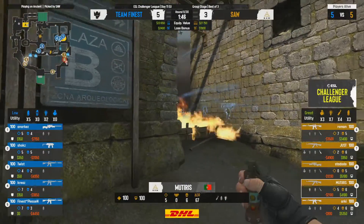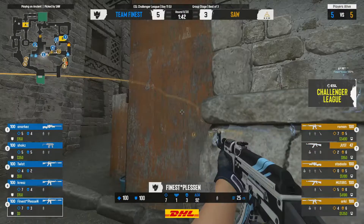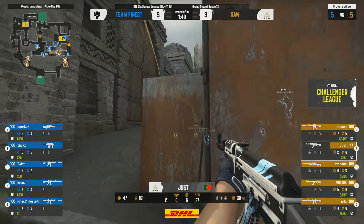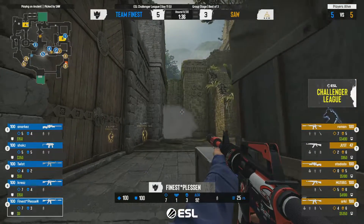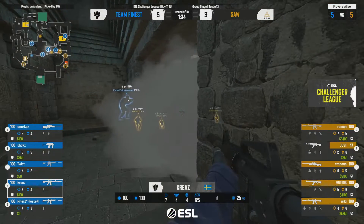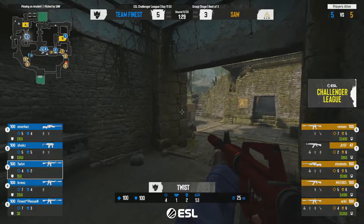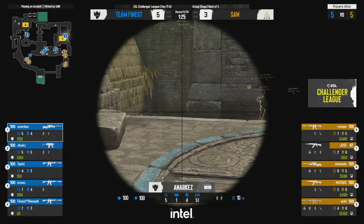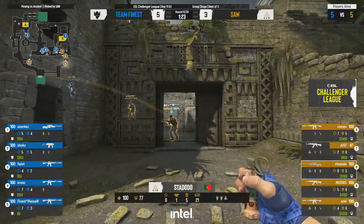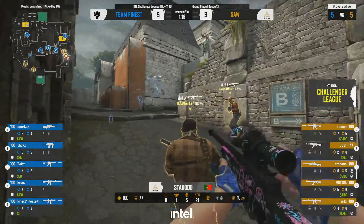Team Finest probably realize that aggression versus aggression becomes really difficult to maintain the advantage in, especially as the CT side — you're generally playing a more defensive position. For you to push out and give up that space you're playing into the Ts' hands. Moving into round 9, the advantage is in Team Finest's hands but they need many more rounds on the CT side to solidify that advantage.